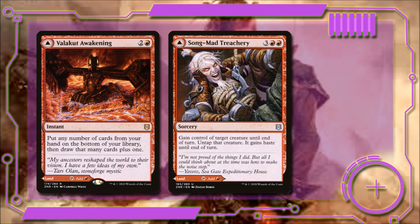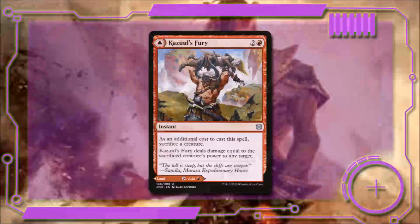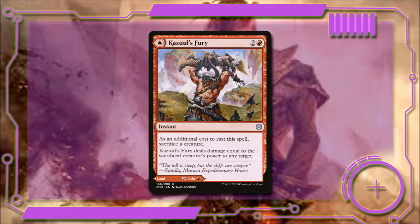Next, we have Valcute the Awakening. It says put any number of cards from your hand on the bottom of your library and draw that many cards plus 1. We're running some other wheel effects, so this is actually pretty decent for the deck. Song Mad Treachery for 3 and 2 red says gain control of target creature until end of turn, untap that creature, and it gains haste. And finally, Cazurl's Fury for 2 and a red has the additional cost of sacrificing a creature, and it deals damage equal to that creature's power to any target.